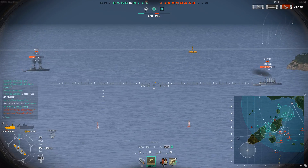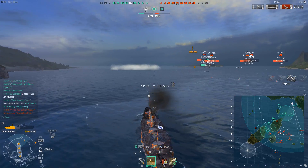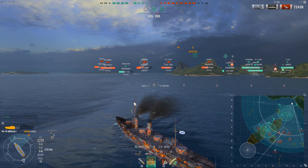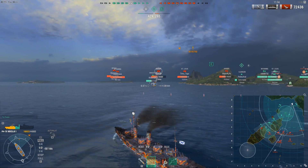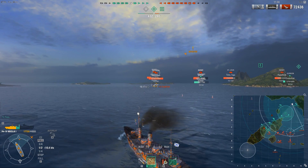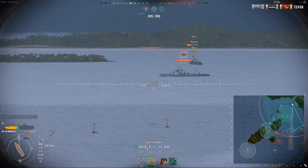The secondaries aren't really anything special — they have like a 3.7km range. If a DD YOLO rushes you, they can help you. But if a DD is within 3.7km of you, you're already going to be in huge trouble to begin with. The AA needs to be mentioned — this ship has absolutely no AA. It has probably the most pitiful AA of them all. Carriers will always be your absolute number one main threat.